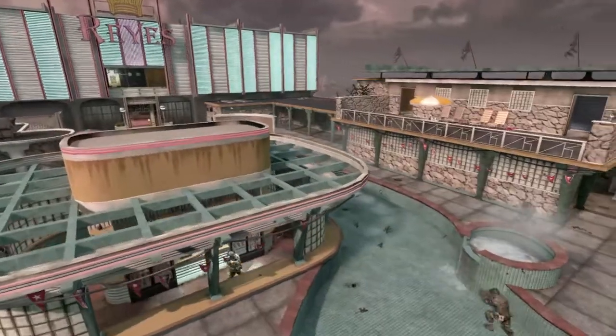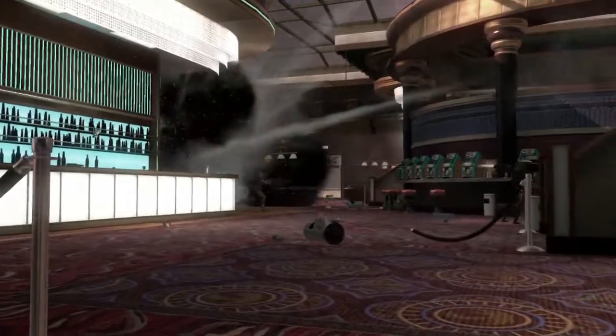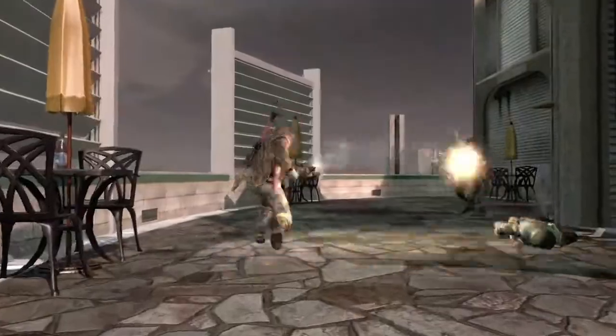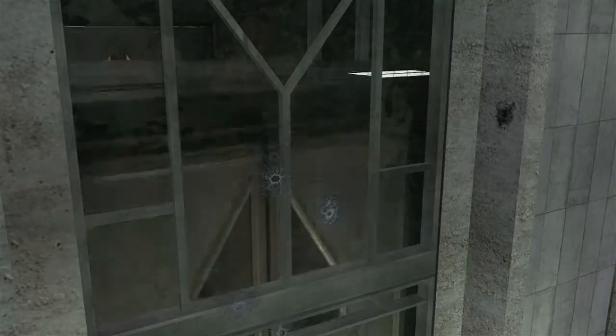Hotel was inspired by the vistas in Havana. We always thought it'd be really cool to turn it into a rooftop swanky Cuban hotel. There's a lot of flank paths and interesting places to hide and get the drop on somebody. If you can control the elevators, you can control the upper floors, which of course come with sniper points that give you a great view of the pool area.